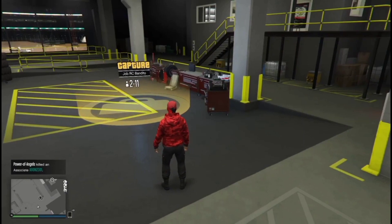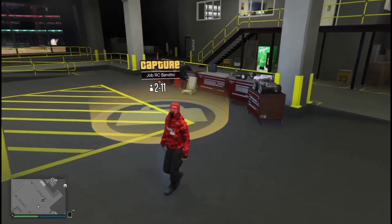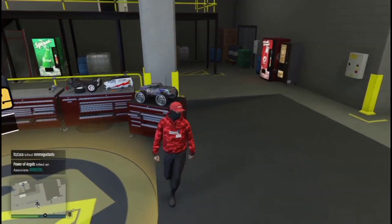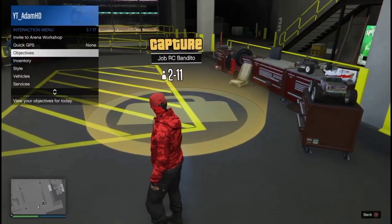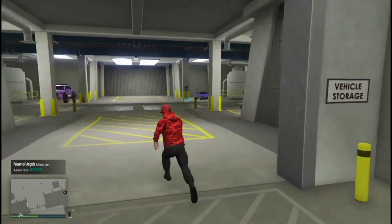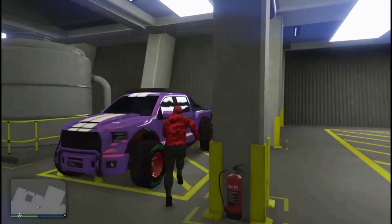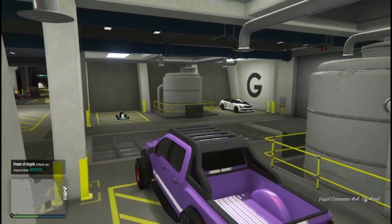Yo guys, Adam HD here. Welcome back to a brand new GTA 5 merge glitch video. So today I'm going to be teaching you how to get any wheels onto your RC Bandito. You may need this glitch for future car-to-car merge glitches, so make sure to do this glitch. You're going to need to bookmark the job down below in the description, then restart your game. Once you've restarted your game, if the job's still not appearing, go to hide options, go to jobs, and make sure it is on custom.